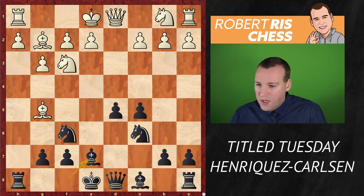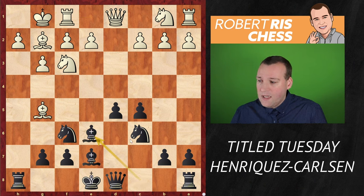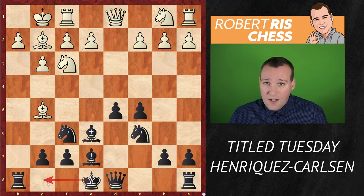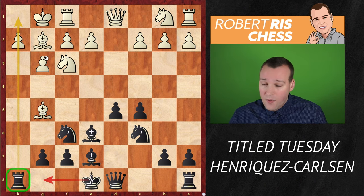Bishop g5, bishop e7, castling kingside, and now bishop e6. Interestingly — and this is the justification of black's play — Magnus is not interested in castling kingside. He needs to keep the h-file open for the rook, but how exactly to use it? That's what we're about to see in the game.